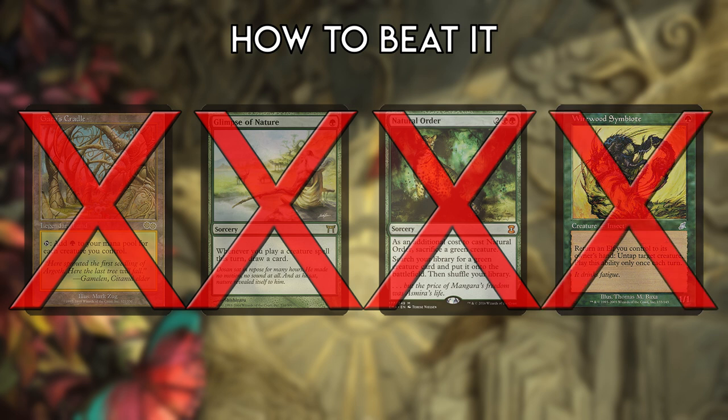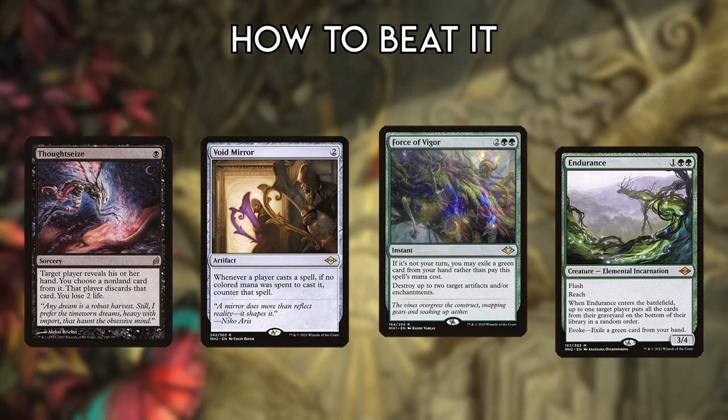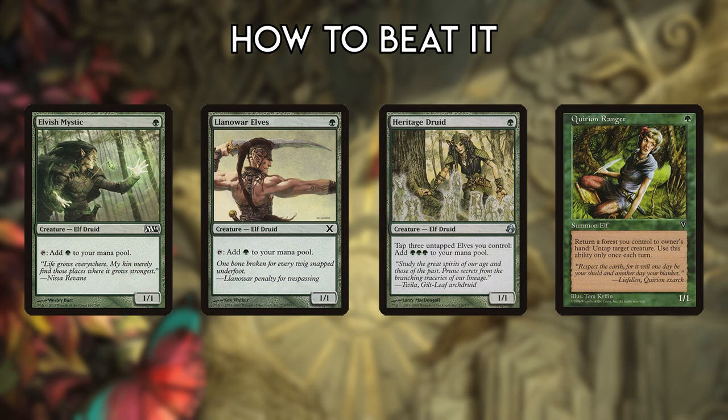Modern Elves has no substitute for these cards. Like most linear decks, the sideboard is made up of a combination of protective spells and hate cards. Elves is weak to highly interactive decks with lots of removal. Because so many of its creatures have one toughness, it's also very susceptible to Ren and Six.